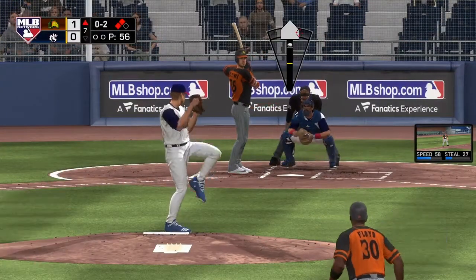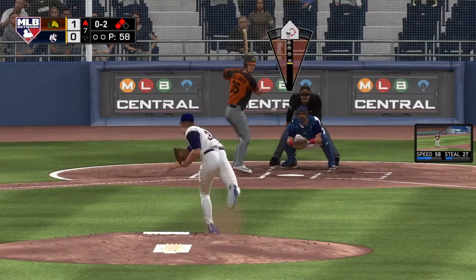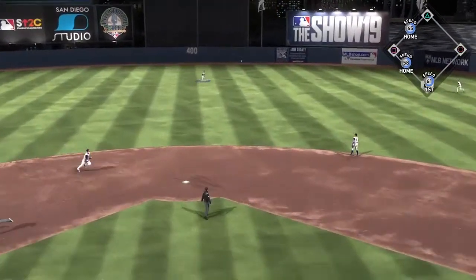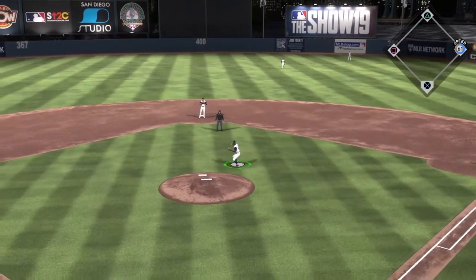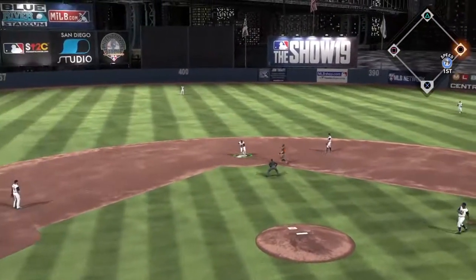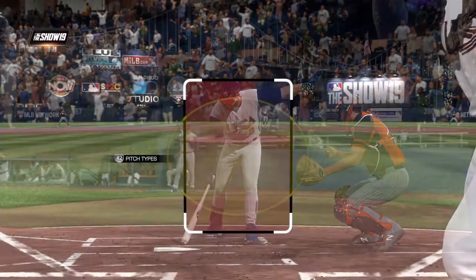I'm gonna run to the store and buy a new square button because apparently this one just doesn't work. Strike out Cody Bellinger though — that's big. That ball into center is going to dash all of my hopes and dreams. Big Dylan Patances is in the game — is it a little late to fix anything? Probably. Trevor Story gets us a double play though, something good happened.